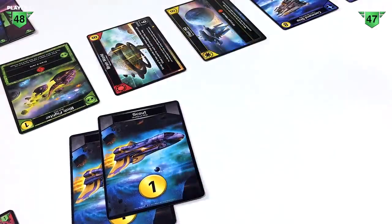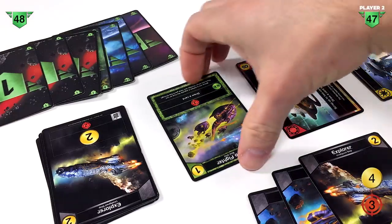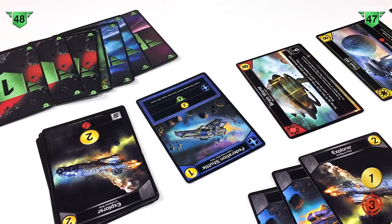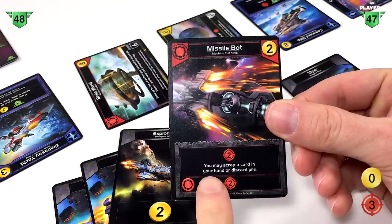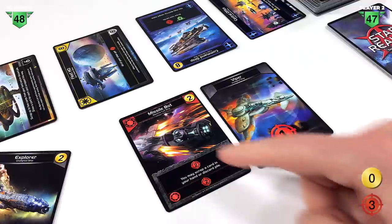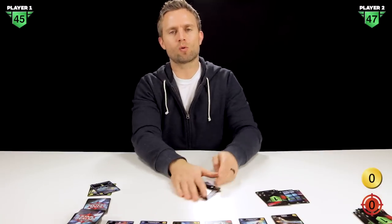Player two has a couple scouts giving two to trade, then an explorer for four, and a couple combat cards. We have four trade, so we pick up a blob fighter, replace that card, and we get a battle pod — pick that up too. Then we pick up a federation shuttle, using all four trade. For combat, we have the missile bot with three combat. We choose not to scrap any cards, and instead use those three combat points to attack player one, reducing their authority by three.